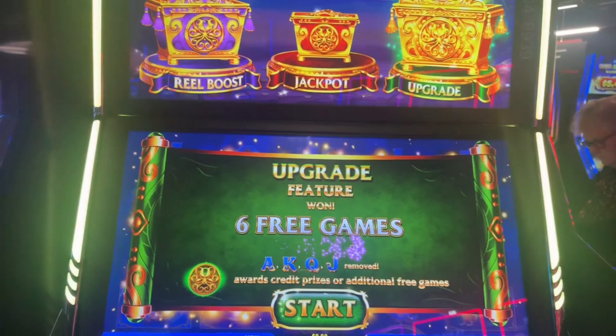There's your progressives. Major's big. I don't know what upgrade means — it says it removes all of the letters. And the green symbol awards prizes or free games.